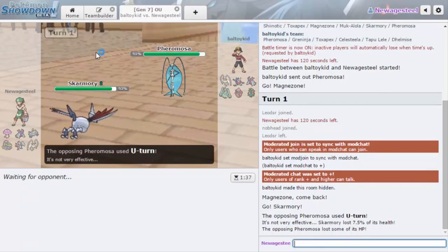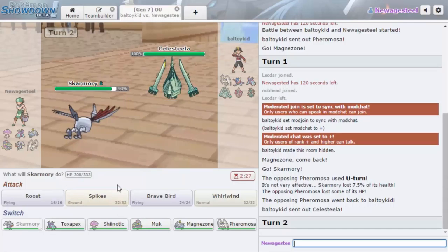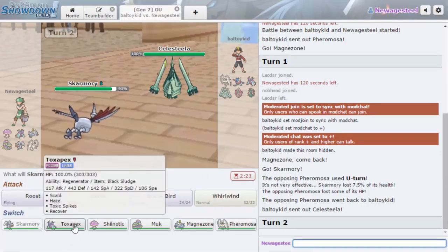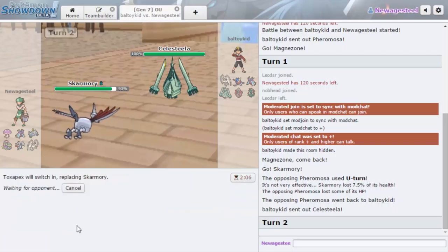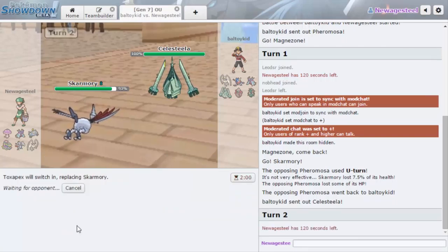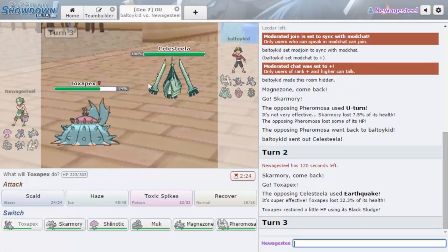Who does he go into? What does he even have that can hit Skarmory — other than Celesteela? Let me get up that Spike. He uses Mud Shot. Who's this Bewear kid? Okay, this dude definitely has Flamethrower. Do I go Toxapex or Muk? I don't want to take an Earthquake. I'm going to go Toxapex — unless he goes Tapu Lele here, then he's got me. Yeah, he went for Earthquake but that doesn't really matter because our Toxapex is beefy.